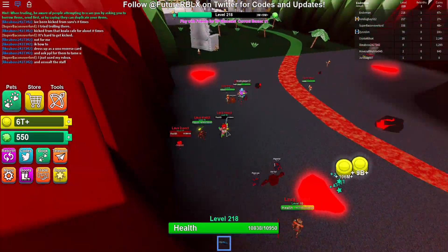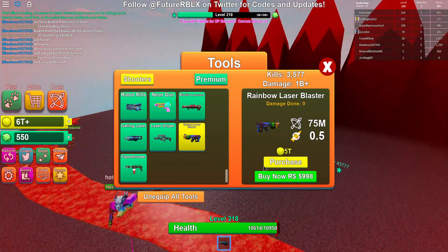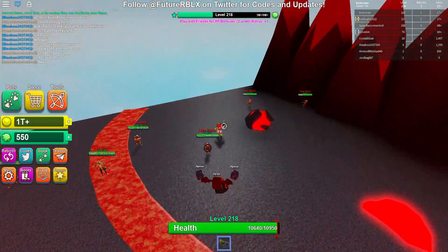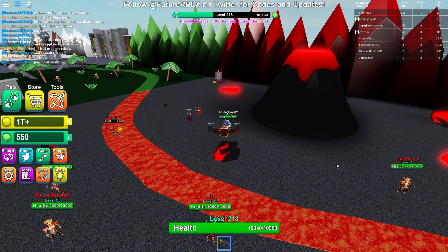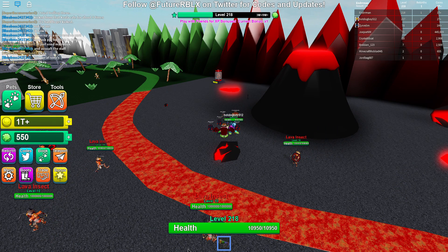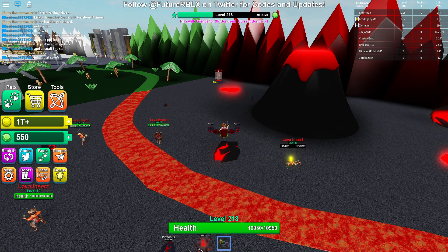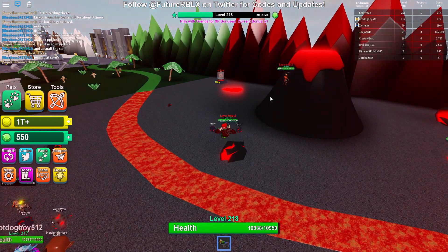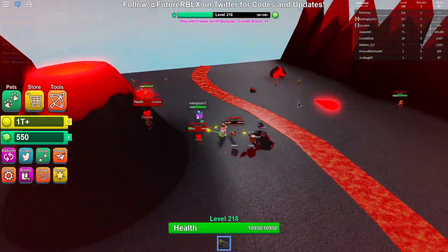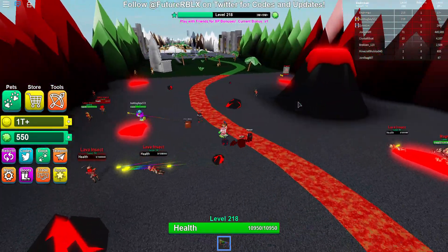Get the auto clicker from SourceForge. It's called OP Auto Clicker — currently version 2.1. When you open it, there's a setting called 'click interval' where you set how many hours, minutes, seconds, and milliseconds between each click. Just set it to one millisecond.